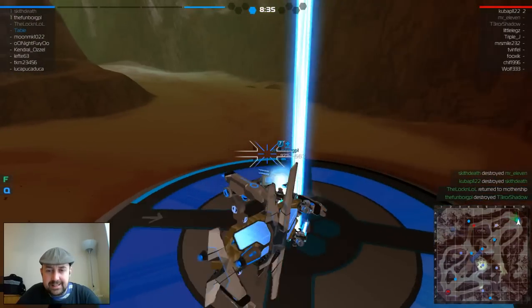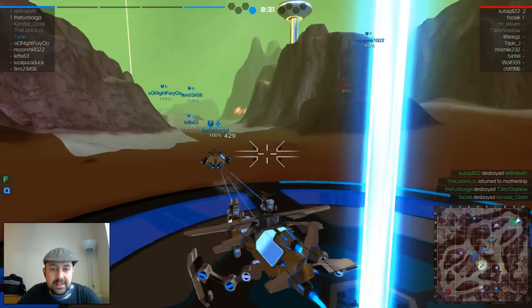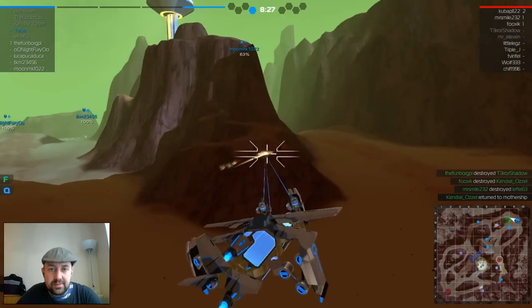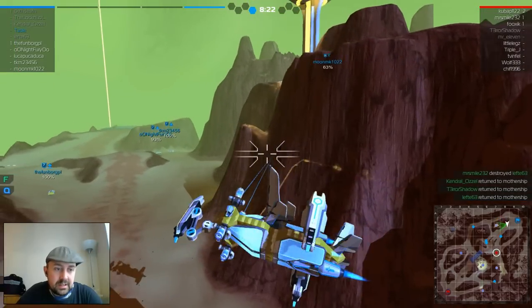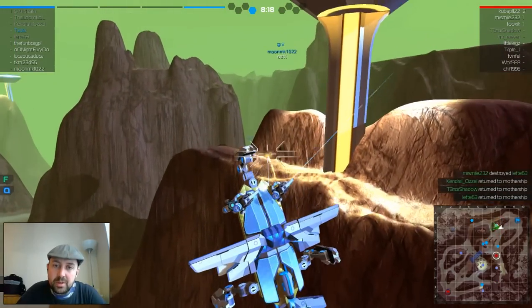Medic, get in — I'll heal you up. Good job. Another SMG coming in — that SMG took care of them. 63, let's go to them. The benefit of being a flyer is that you can get into all the little nooks and crannies and help people out who might be stuck.